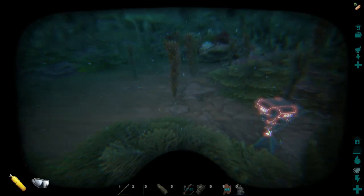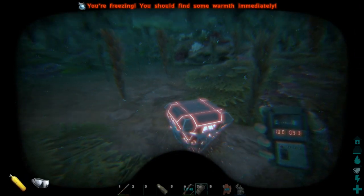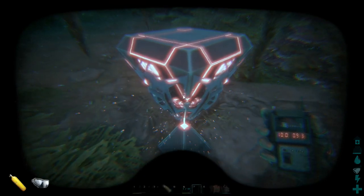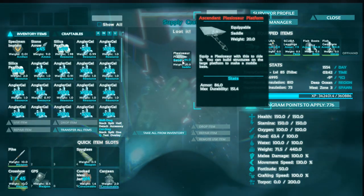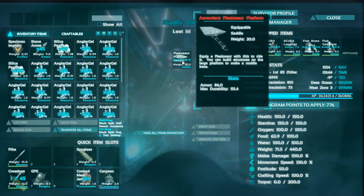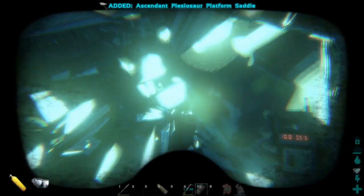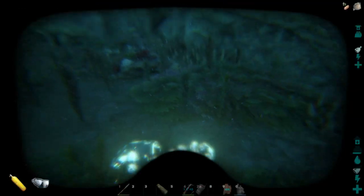Let's see what this bad boy's got. We're at 10 latitude and 9.3 longitude. Holy shit — an Ascendant Plesiosaur platform saddle! Look at the armor on that: 86. Wow. We've got to get some more of these. That's awesome.